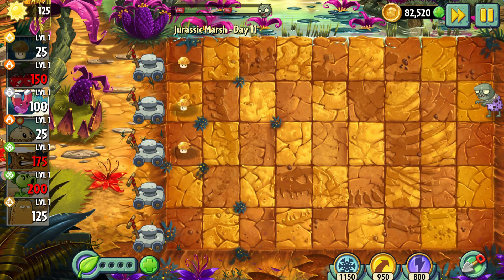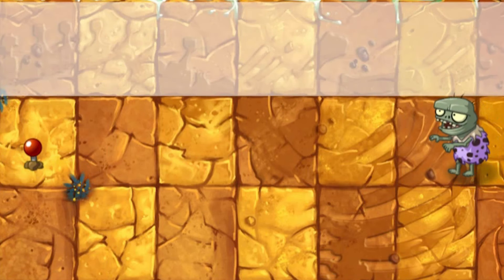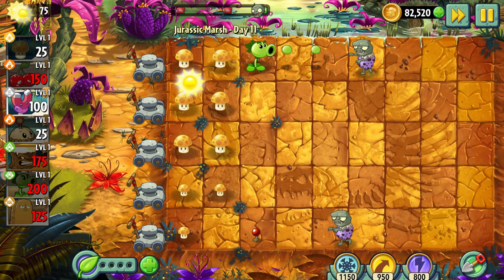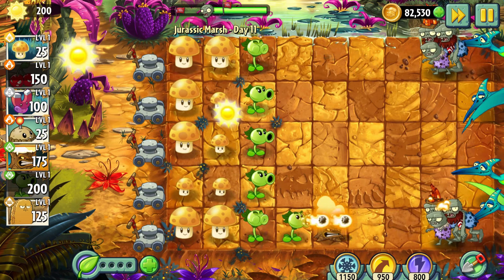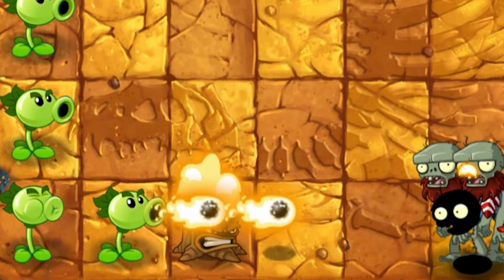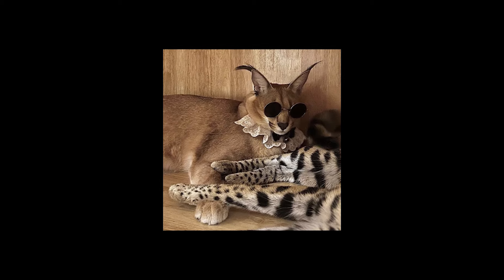Day 11 – This world became so hard that I had to begin using Potato Mines. It gave me an amazing opportunity to prepare my defense against the first wave of zombies, which to my surprise was stopped pretty easily. I didn't lose any lawnmower. What a success.